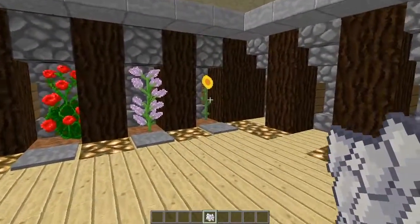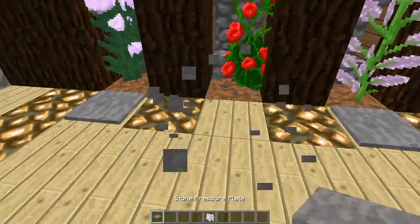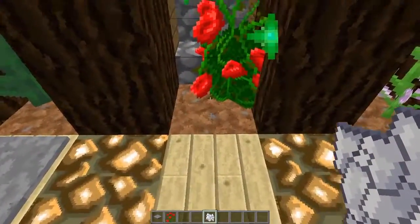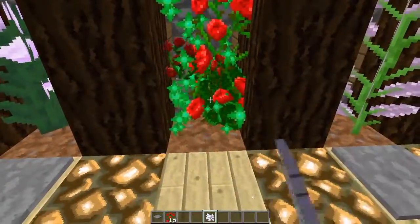I don't really know whether this is a bug, but when you get bone meal and right-click a two-tall flower — these were introduced in the 1.8 update — it gives you another one, and you can keep doing that until your bone meal runs out. You can get infinite flowers basically.